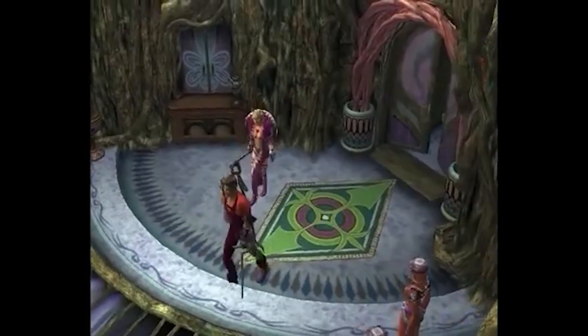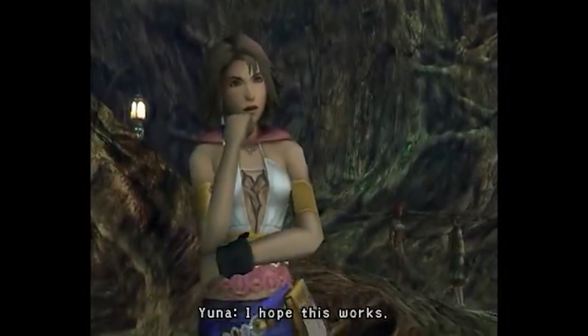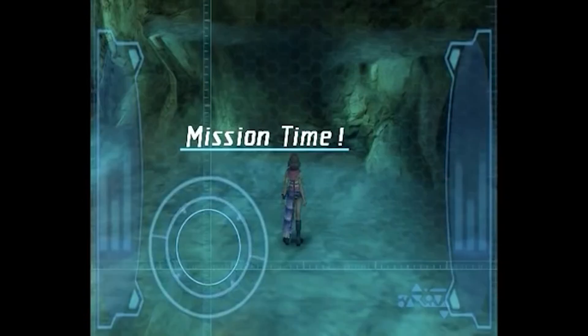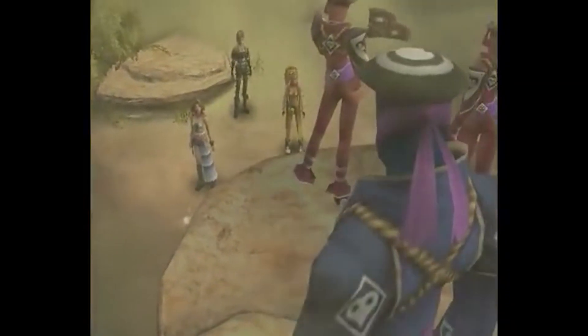LeBlanc has thieved a mystical sphere belonging to Yuna and friends, and thus comes the inevitable point in a treasure hunting trio's career when you have to secretly infiltrate the base of a rival crew. When that time comes, you better hope the foot soldiers of that rival crew have a conveniently face-covering uniform.